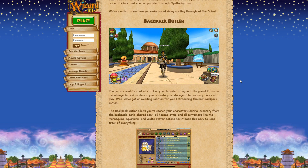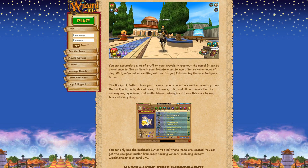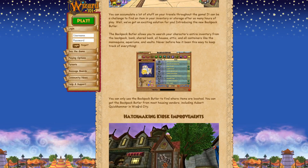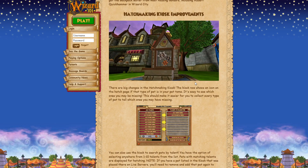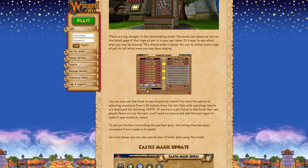The Backpack Butler is interesting - you can search through everything in your backpack, bank, and shared bank. It says this is from housing vendors, so you can buy it from housing vendors which is really good. I've lost things in this game a lot, so it's actually useful. I wonder how much it costs - probably not that expensive. The Hatchmaking Kiosk improvements are what we've been asking for. You can now search by talent, so searching for keywords like 'shield' will pull up all matching pets. Searching by talent would have helped me so much making my last storm pet - this is a great addition.